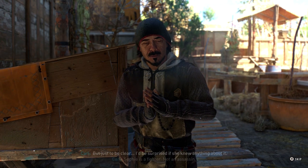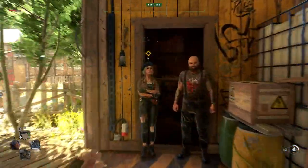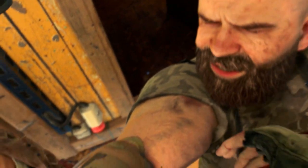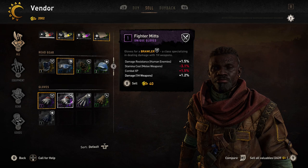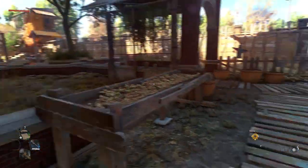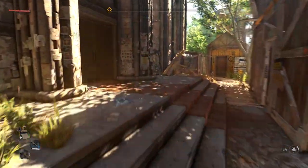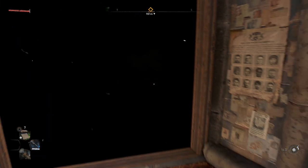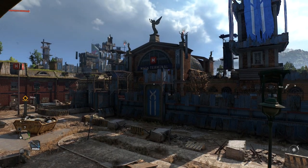A bunch of people you see in the main settlements in the first part of the game — don't get too attached to them. No spoilers, but when I went back a while later they'd all gone as part of the story. What you need to take away from this: if there's anything you want to buy or trade, do so before you have to choose which faction to help. The bazaar and the peacekeepers' headquarters both become ghost towns later on, so make sure you've done everything you need with those NPCs beforehand.